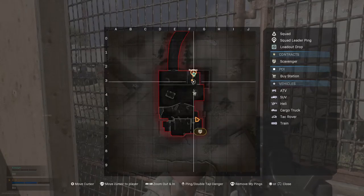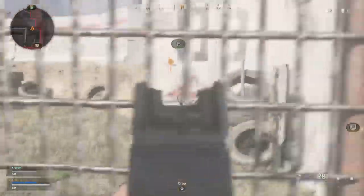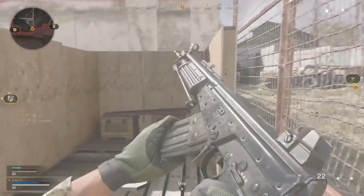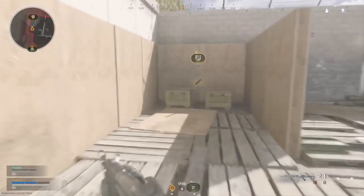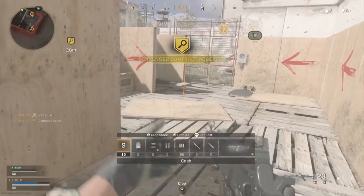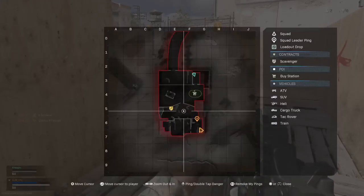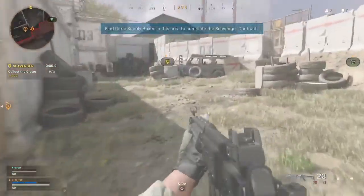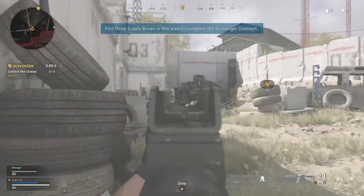Locate the tablet with the contract. Bender here if you need equipment. This contract's objective is to open three supply boxes. Accepting the contract has marked supply boxes on the map.